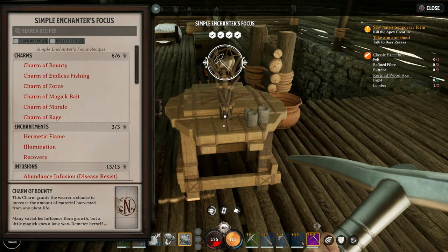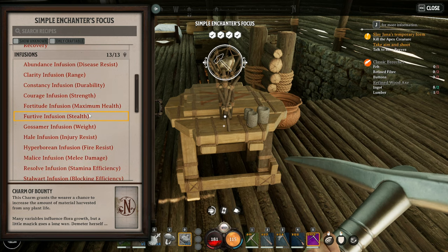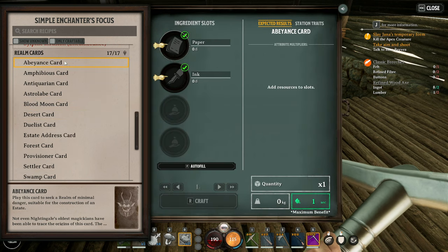So once you've got these recipes, you can go ahead and craft them at Enchanters of Focus. This is where you craft your charms, infusions, and enhancements too. Now every card has pretty much the same materials that you make in the early days — it's just paper and ink.